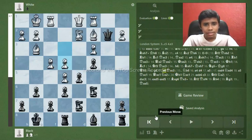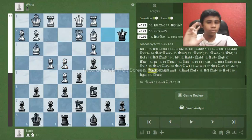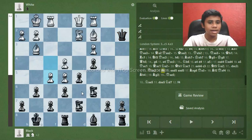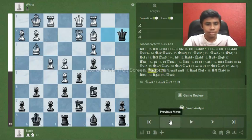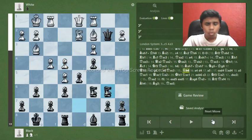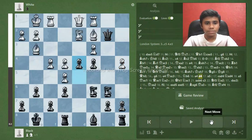The a2 pawn is also hanging — you can take it but you have to be perfectly sure, because white has an attack. White would be very tempted to play a4, trying to destabilize the knight and the center. Here we're going to play d4.